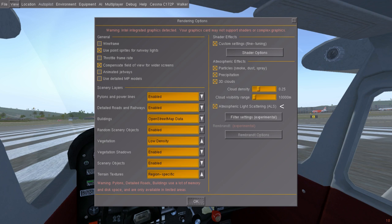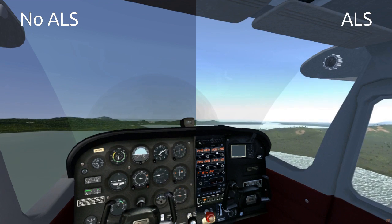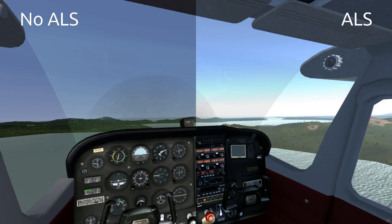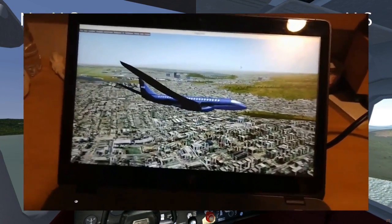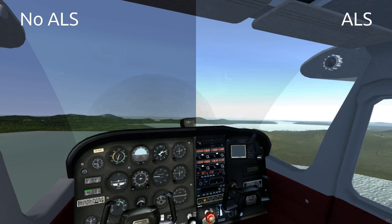We're going to start with the most important setting in the right column: Atmospheric Light Scattering. It doesn't just make the sky more beautiful, but activates a plethora of shaders that improve graphics quality by miles. It doesn't even impact the frame rate that heavily, even on an absolute potato of a computer. So absolutely turn it on, unless your computer is very old.